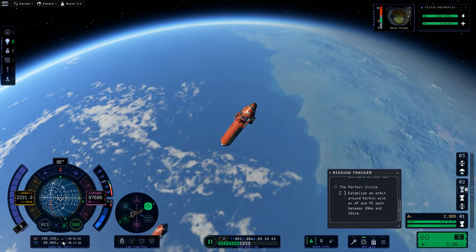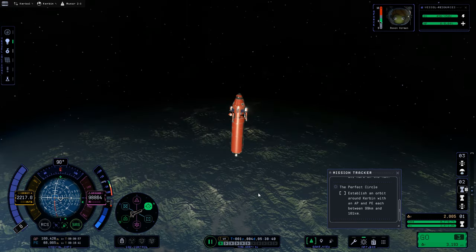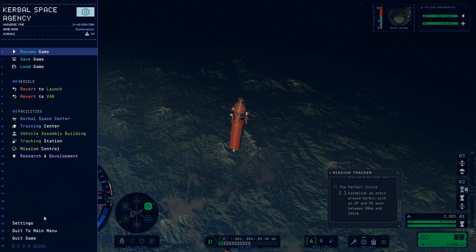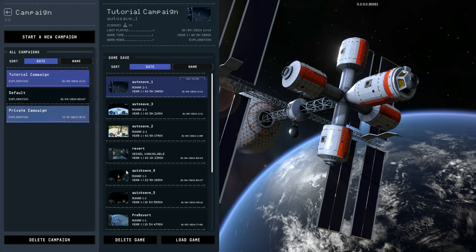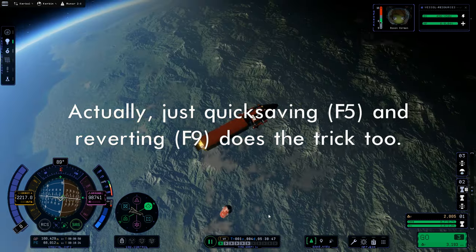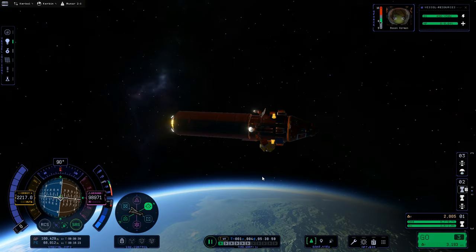Now I'm time warping until I get very close to my apoapsis. I'm noticing I'm about to go into the dark, so I'm going to show you the trick for dealing with the light bug so the lights will be on. The trick is to pause the game, quit back to the main menu and save on exit, then go back to our game and load that autosave. Now, suddenly, our lights — if we take the blink off — you'll see they are working. That's the workaround for the light bug.